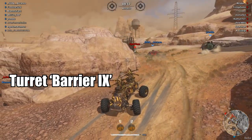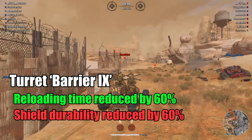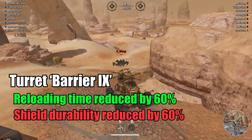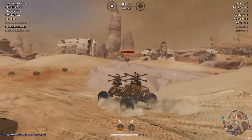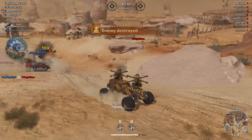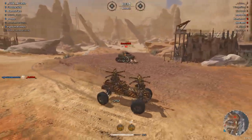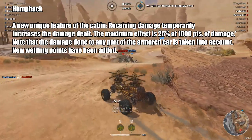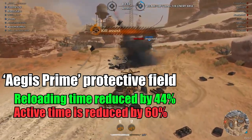Turret Barrier: reloading time reduced by 60%, shield durability reduced by 60% — kind of super nerfed then super buffed. Now when a flamethrower, Firebug, Mine Layer, Porcupine, or Hobbitzer is destroyed, the flamethrower does not explode or damage the armored car. Fire damage from Firebug, Mine Layer, Porcupine, Hobbitzer, and Mandrake now hits up parts and increases damage to them. Beautiful news for Humpback users: receiving damage temporarily increases the damage you deal — maximum effect 25% at 1000 damage. Protective shield reloading time reduced by 44%, active time reduced by 60%, shield radius reduced by 38%.